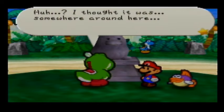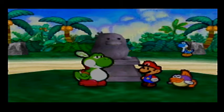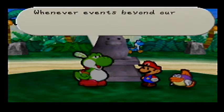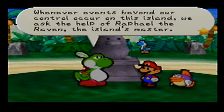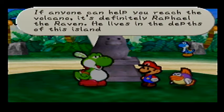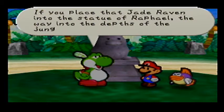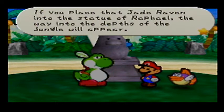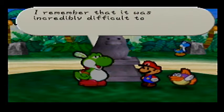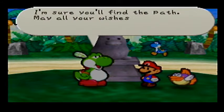You still wish to go to Mt. Lava Lava, don't you? I have remembered a good way to reach the volcano. We get the Jade Raven - a jade statue of a raven that the Yoshi village leader gave you. When events beyond our control occur on the island, we ask the help of Raphael the Raven, the island's master. If you place the Jade Raven into the statue of Raphael, the way into the depths of the jungle will appear. I haven't been able to see Raphael since I was but a young Yoshi.